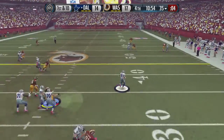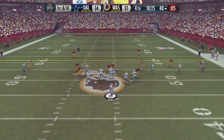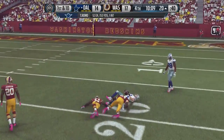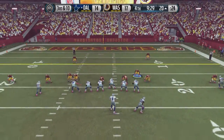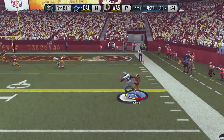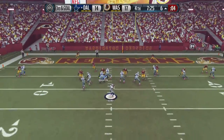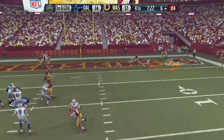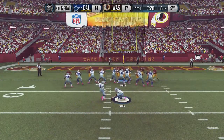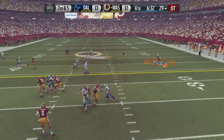Fast-forwarding to the 4th quarter: Romo scrambles and gets all the way out to midfield on a 17-yard pickup — not bad for the not-so-mobile quarterback at this stage of his career. The Redskins coverage team struggles again, allowing a big catch to Cole Beasley. Joseph Randall gets to the outside and picks up a first down after shaking a tackler. But on 3rd and goal the pass is deflected by the Redskins defense, holding Romo under 50% completion. The game is tied at 17 with 6 minutes left.